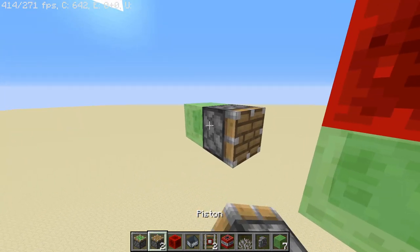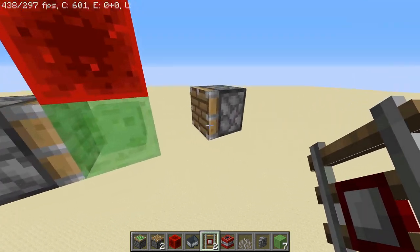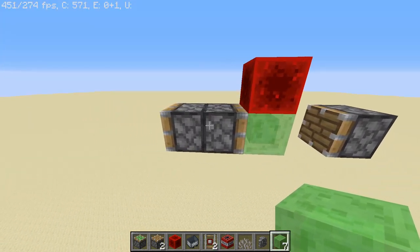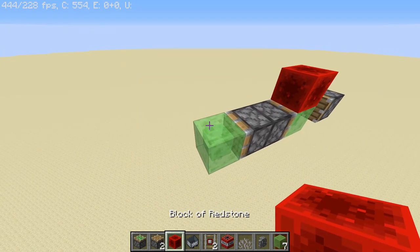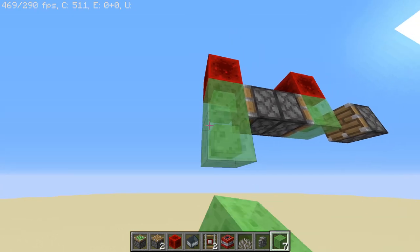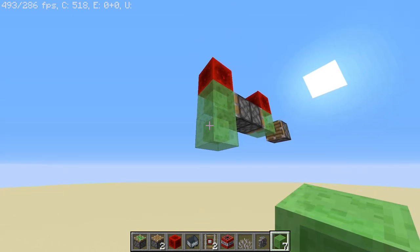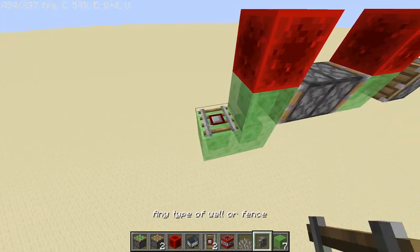Next, place a non-sticky piston one block away from this slime block, so there's one block in between — make sure this is a non-sticky piston. Once that's done, go up here, put a block of slime, and on top of it put another block of redstone. Then go one block down and put another block kind of in an L shape.